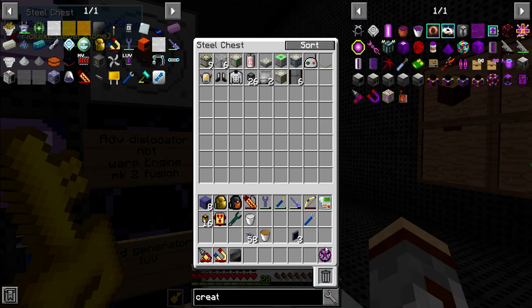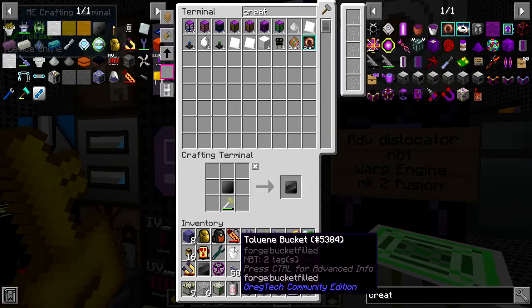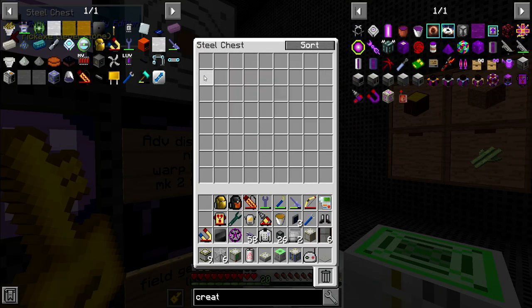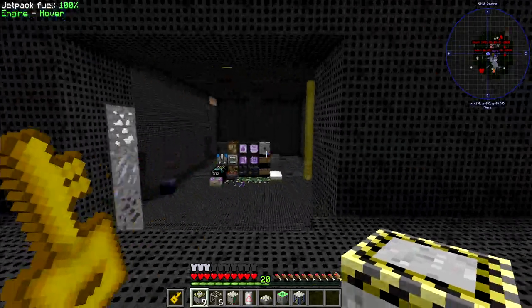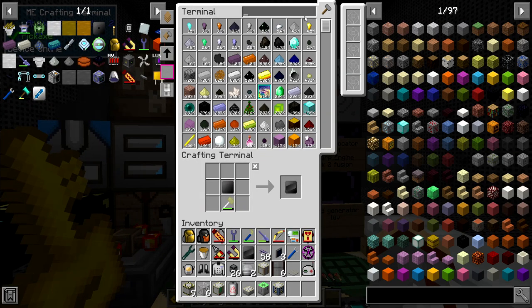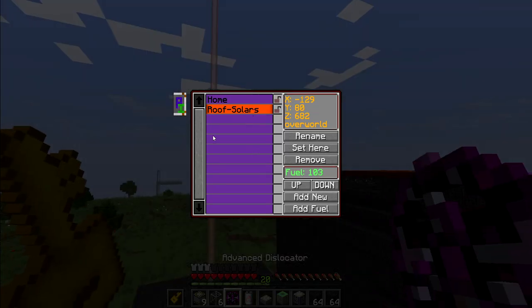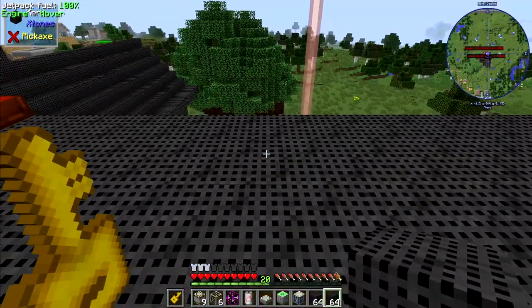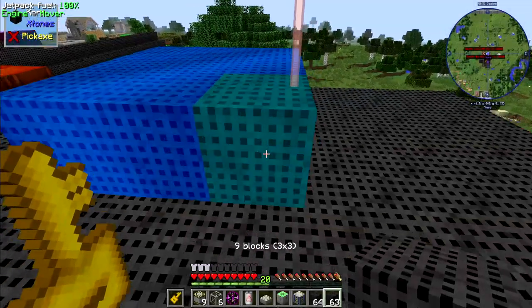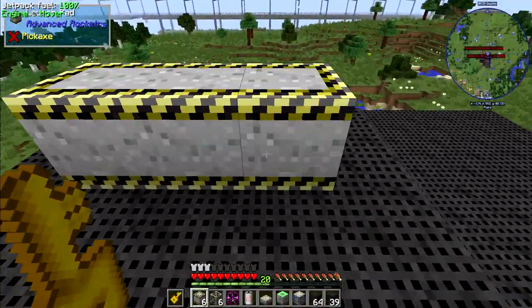Meanwhile, I do want to get into space and start building a space station. I think I want to go to the roof and set up a launch pad there so I'll be close to my power system. Let me get some building blocks and use the dislocator. I think here should be good — let me do a five by five. A launch pad would go in the middle right here.